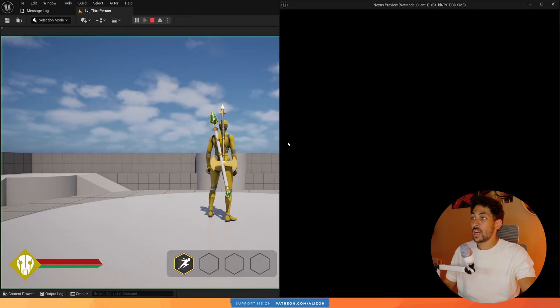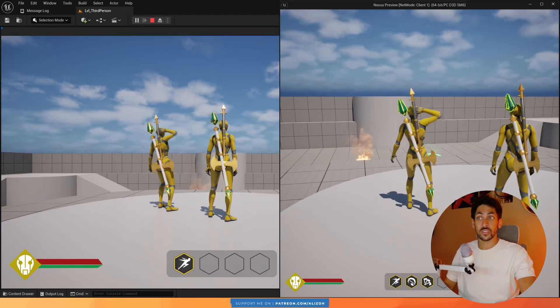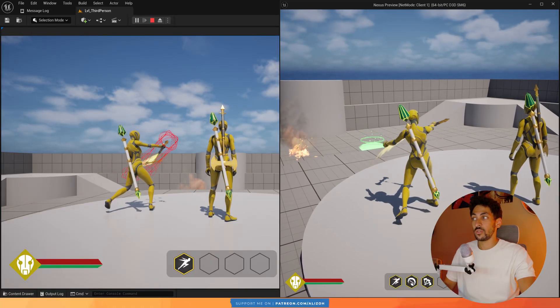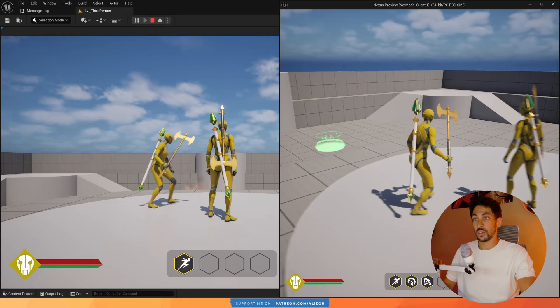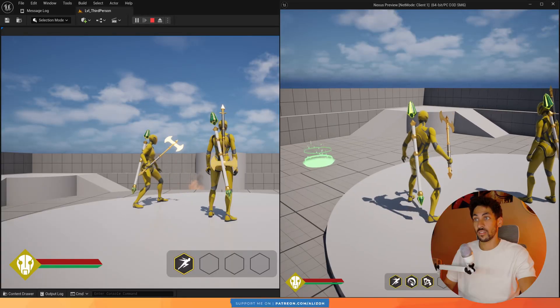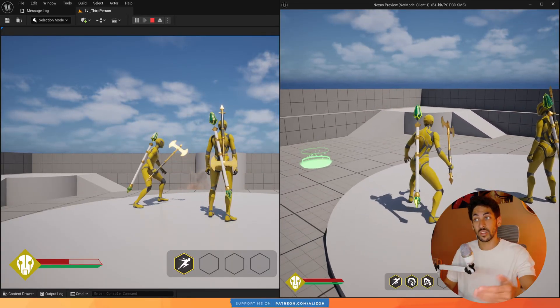This is only in multiplayer. When we do an axe swing or an axe combo, I'm going to do the slow motion — when I do the axe swing, you see that on the server version the hitscan is appearing, but on the client it isn't. That's correct, that's the intended behavior. We only want to do hitscans on the server, not on the client.